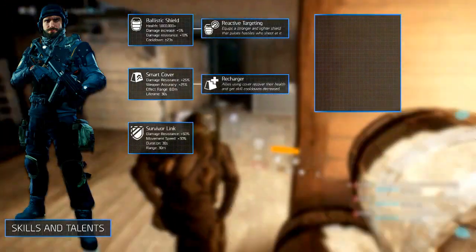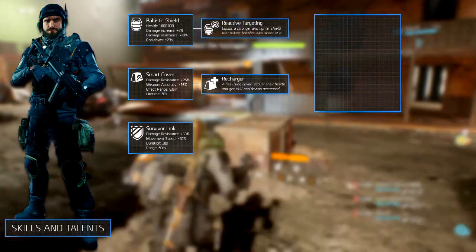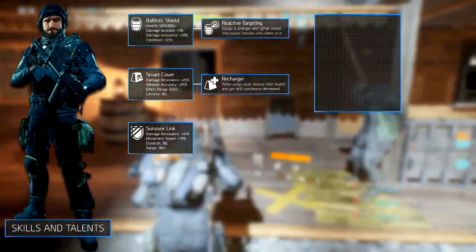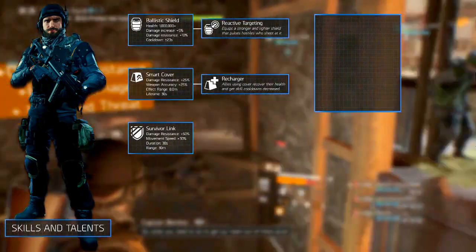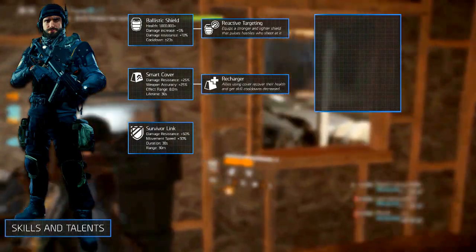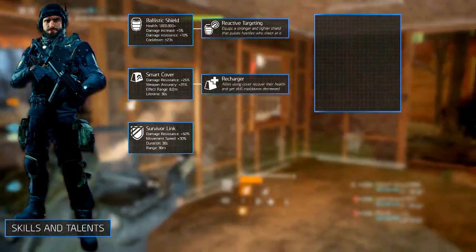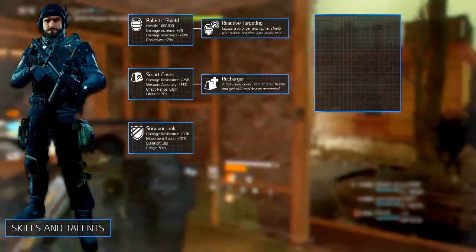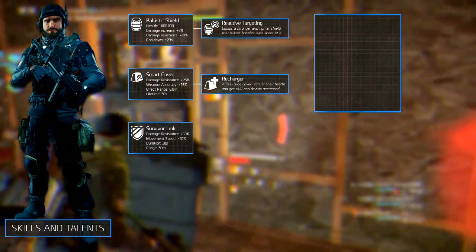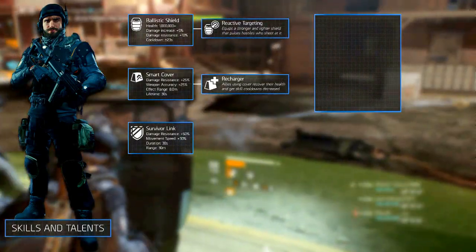For the signature skill we recommend Survivor Link. Upon activation it increases you and your teammates' damage resistance by 50%, movement speed by 30%, and gives you an emergency health boost when you take lethal damage, for a duration of 13 seconds. It has a huge cooldown so be wise when using it, since it can turn the tide of battle.